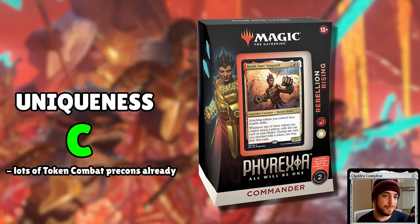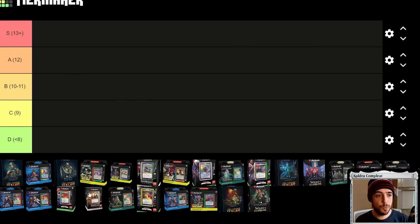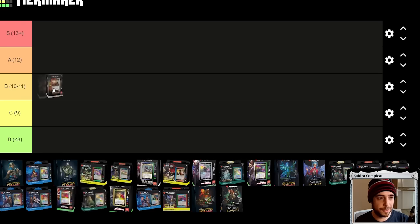In terms of uniqueness, I'm going to ding it and give it a C. We've seen plenty of token strategies and combat token strategies in previous commander decks, so it's nothing new, even though there is a slight equipment sub-theme with the new four-mirrored mechanic. Overall, it's just a go-wide token combat deck we've seen a thousand times in Boros. If you're collecting pre-cons and want unique ones, this one will overlap with a lot of previous pre-cons. So with 10 points, Rebellion Rising gets a solid B.